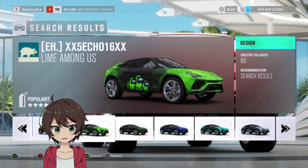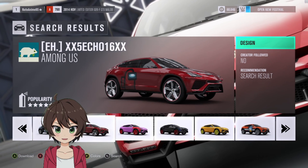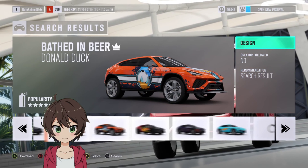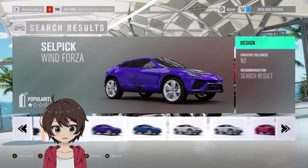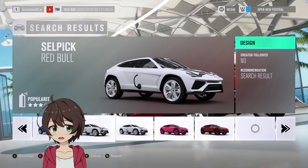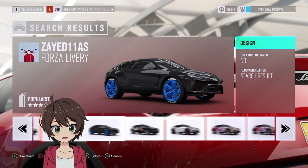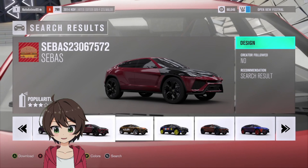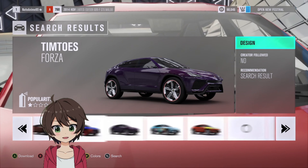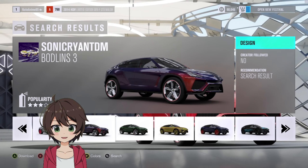Hopefully we can find some anime wraps for the Urus. I will say though, the wrap searcher on here is much better than it is on Forza Horizon 4. If you guys don't remember, I've been complaining for the longest time about how I cannot see the designs on these cars. But here it seems to work pretty well — not bad at all, actually. It's pretty good.